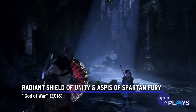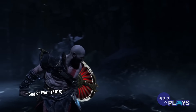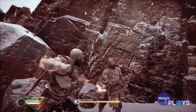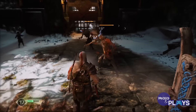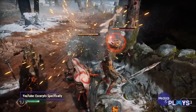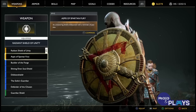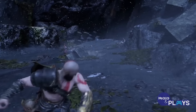Radiant Shield of Unity and Aspis of Spartan Fury, God of War. Every God of War game is hard if you play on the highest difficulty. With less opportunities to heal than the original games, the Norse ones may just have the edge. For the 2018 installment's Give Me God of War difficulty, enemies are not only stronger, quicker, and more durable, but their status effects also deal more damage and last longer. Beating the game this way will surely satisfy you, but it also comes with a couple of rewards — two shields for Kratos: the Radiant Shield of Unity and the Aspis of Spartan Fury. Sadly, though, these are purely cosmetic skins for the shield he already has.